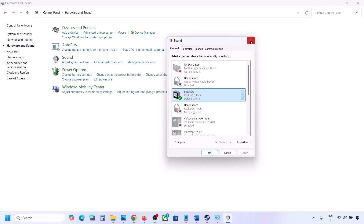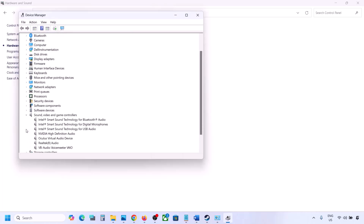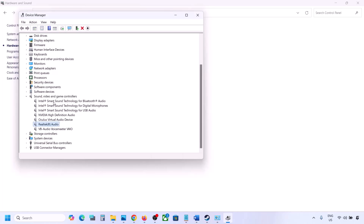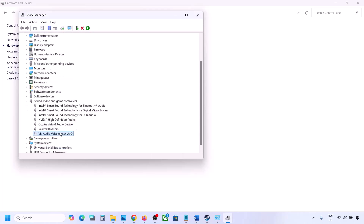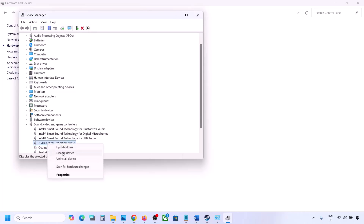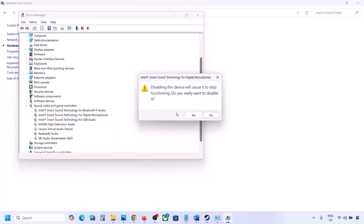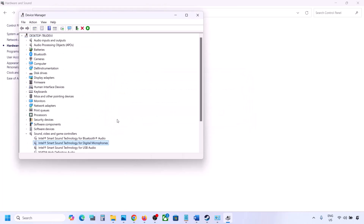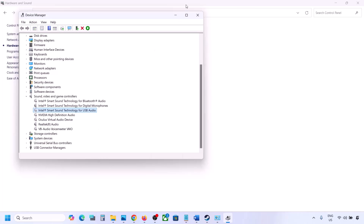You can do the same in Device Manager. Right-click the Start menu, go to Device Manager, and expand Sound, Video and Game Controllers. If you are using Realtek, keep it enabled and disable anything else you are not using — such as Oculus or Nvidia audio. Click Yes to confirm. Make sure to restart your computer after this, and ensure only your speaker is enabled.